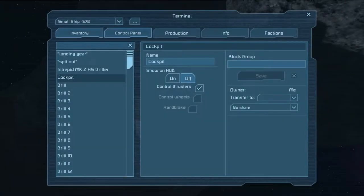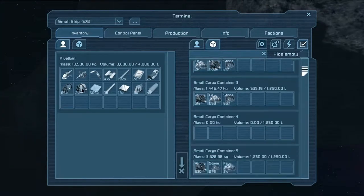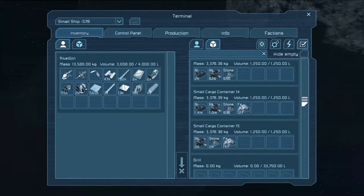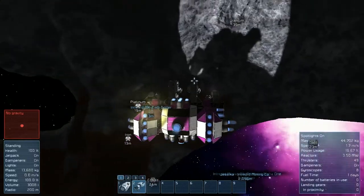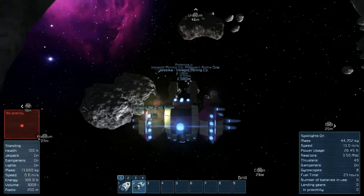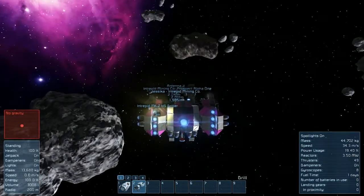Let's go ahead and check our inventory. We definitely got a good amount of platinum. Our refineries are going to be working on that for days, and we got some nickel in there too. Let's go ahead and return this load of platinum and nickel — that's really plenty, it's definitely plenty.